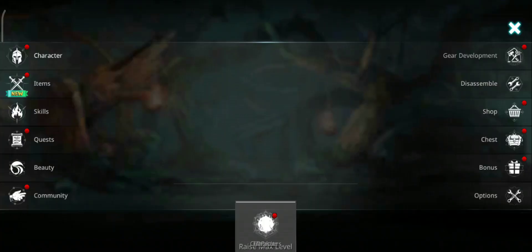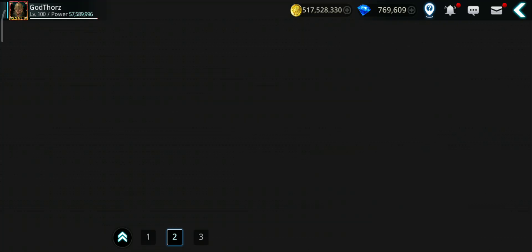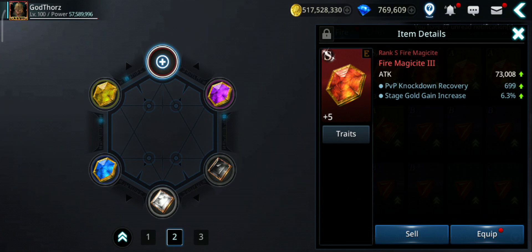Let's equip two — there you have it. Next: magicite. The fire magicite, if you have S-grade already enhanced to plus 5, will give you 73,000 attack.